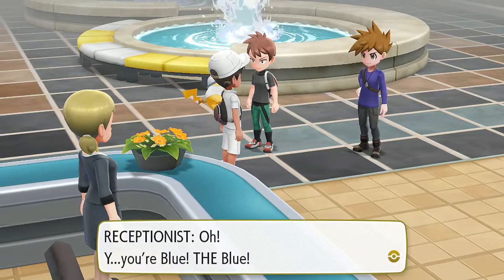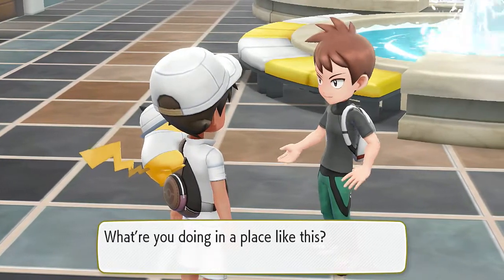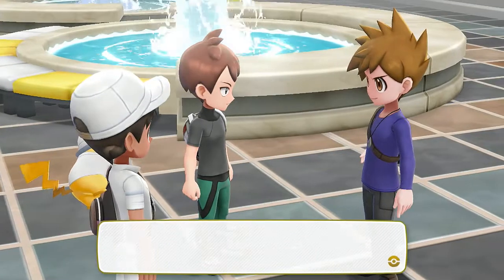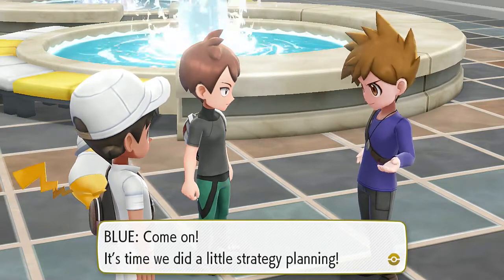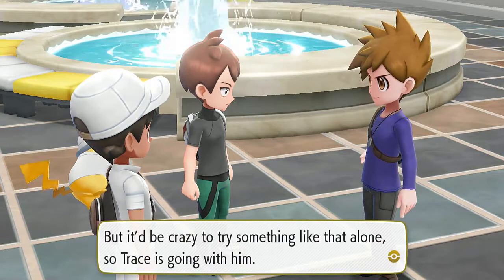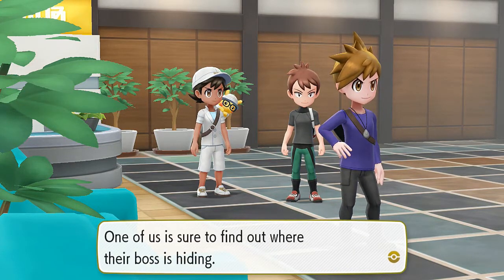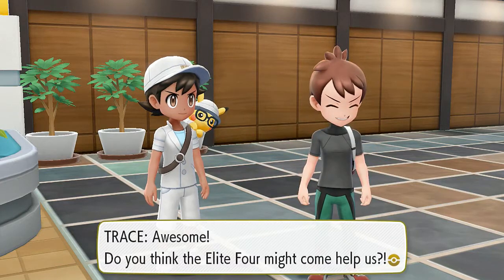Oh damn, it's Trace and Blue! Blue is doing his super pose. He says he's been looking for us and heard about the takeover — no surprise, Team Rocket goons are causing trouble all over the place. We're on the same wavelength — we can't keep letting Team Rocket do whatever they please. So the plan is: Draven drives Team Rocket out of Silph Co, Trace backs him up, while Blue does a loop around Kanto squashing out Team Rocket and will swing by the Pokemon League to tell the bigwigs what's going on.